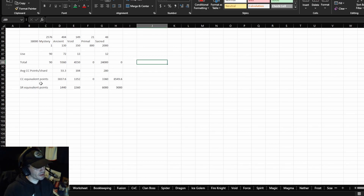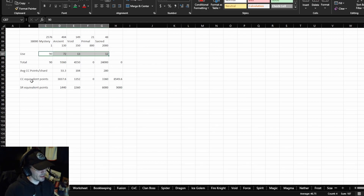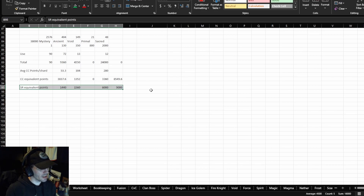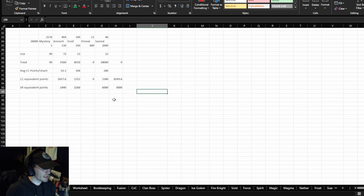I wanted to compare the points that pulling these shards would get me in a Champion Chase or a Summon Rush — it is definitely more points, especially for Champion Chase. It's an increase of 3,000 points, and for Summon Rush it was an increase of 2,500. But it's not too bad, and at least these are in 2x's instead of — usually Summon Rush is during 10x's, not 2x's. So not too bad all said and done.